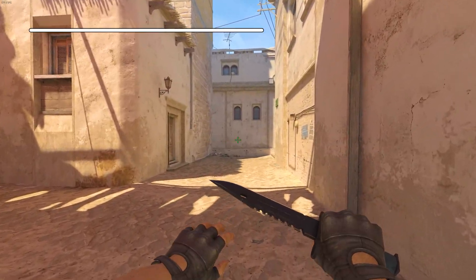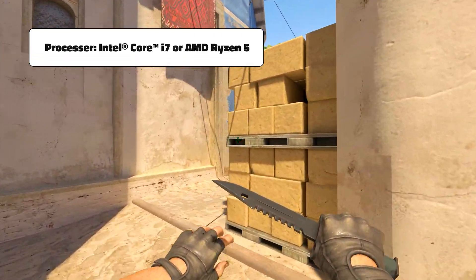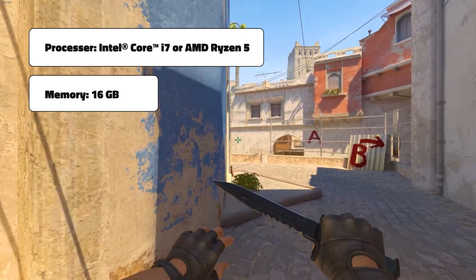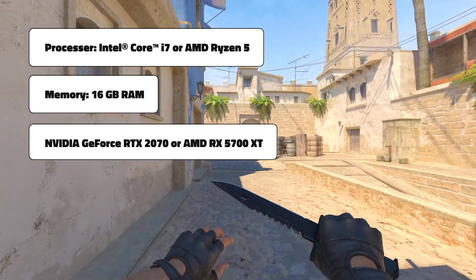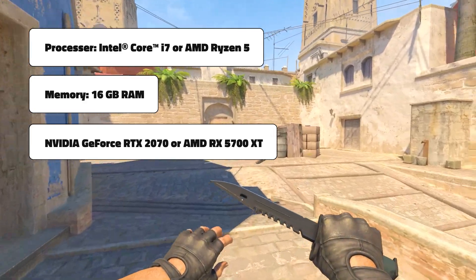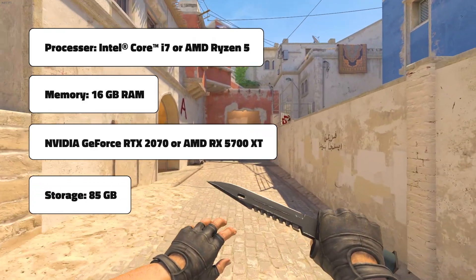It's recommended to have an Intel Core i7 processor or an AMD Ryzen 5. Then you want to have 16GB of RAM. Recommended graphics cards are the NVIDIA GeForce RTX 2070 or an AMD RX 5700 XT. You still need 85GB of hard drive space.